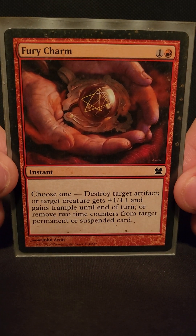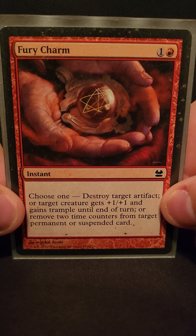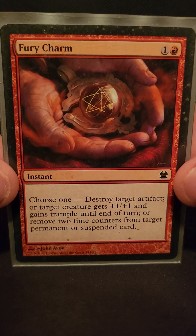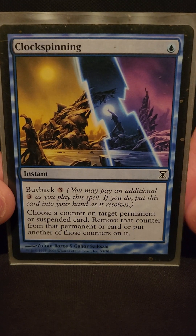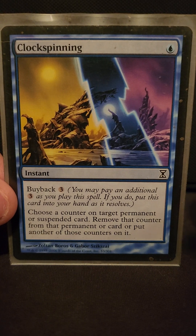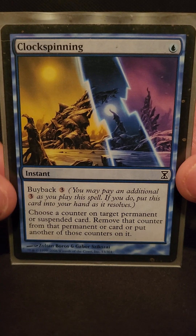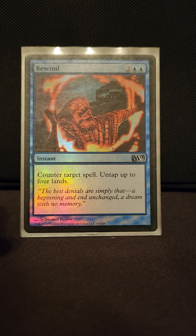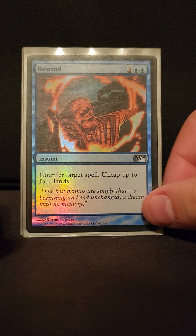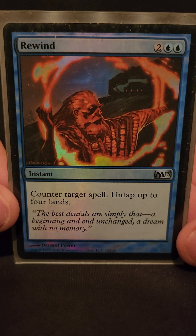Next is Fury Charm — you can remove two time counters, give something trample, or destroy an artifact, which is pretty great in Commander because everybody runs artifacts. Clock Spinning lets you take a time counter off with buyback, so if you have a bunch of mana rocks out, you just keep doing it end of turn, buying it back, and take quite a few time counters off your stuff.